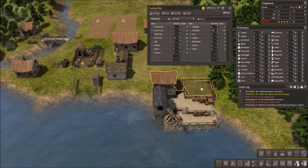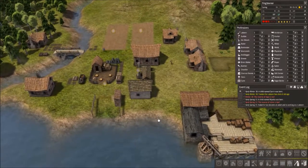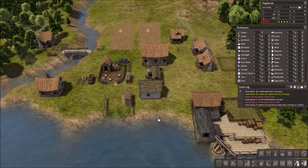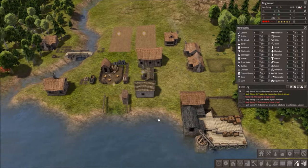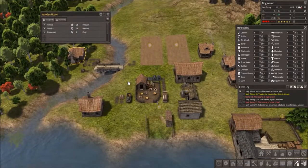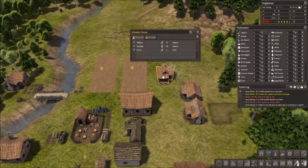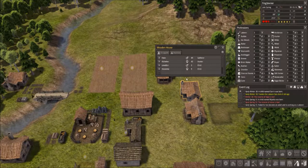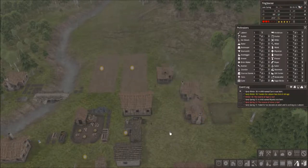I can pull some firewood out if I really need to — pull it out of the trading post. We got new children: Gianna Marie, Karen, Lowen, Collie, and Wiata. These guys are having lots of kids!